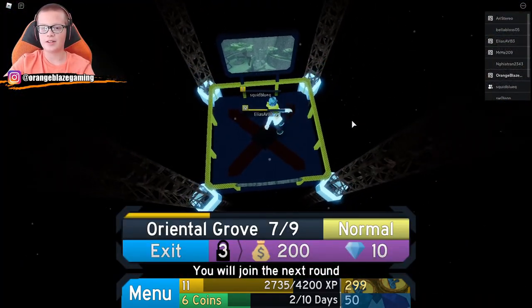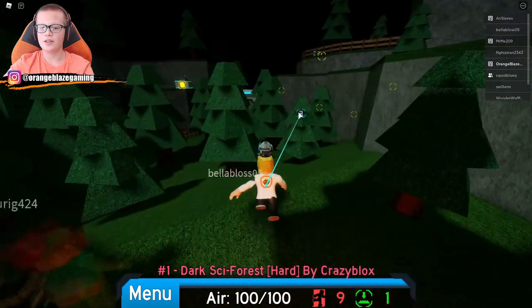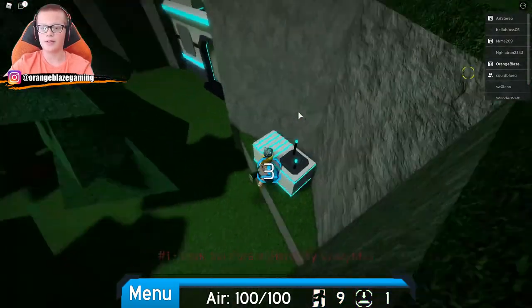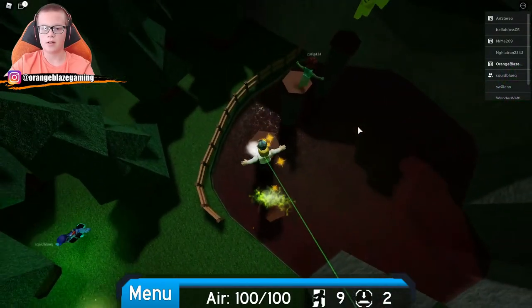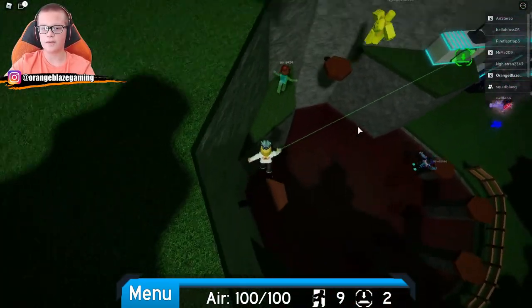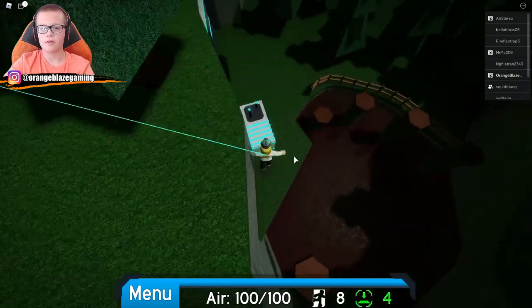Looks like we got this fancy elevator and it's on hard difficulty, so I'm assuming it's going to be pretty hard. You get to press this three times — three people have to press it. There we go, it's been pressed. Now we have to press this one. The other people got it but I'm still going to try anyway because I'm a show-off. I need to turn off my lighting — wait, it's already at max!